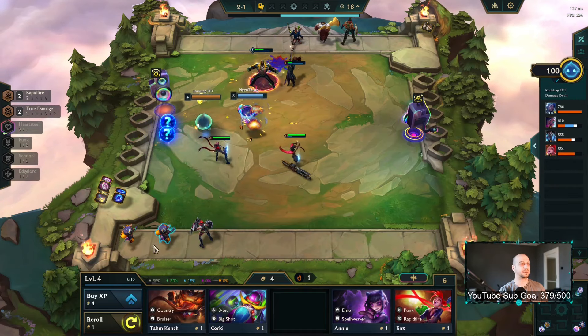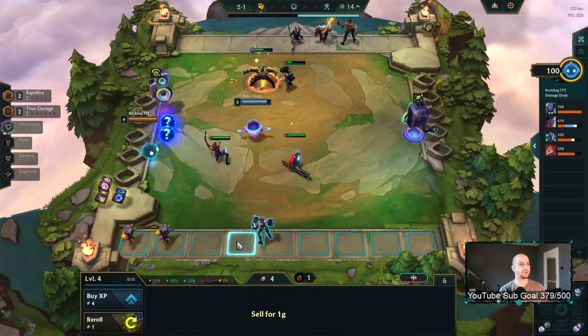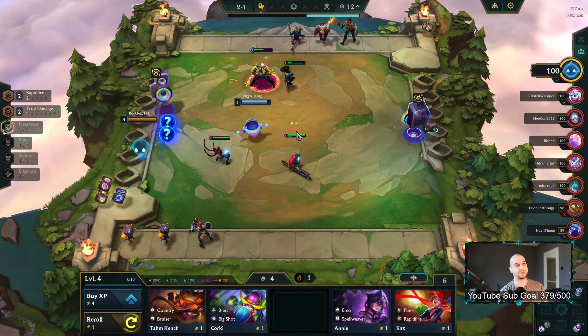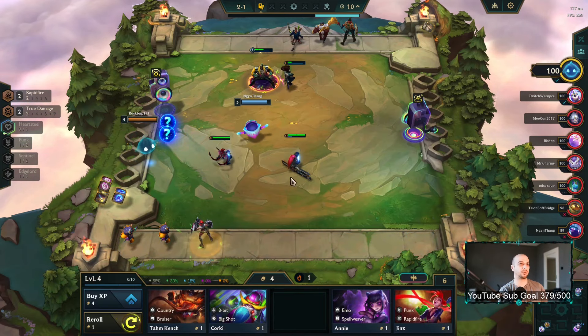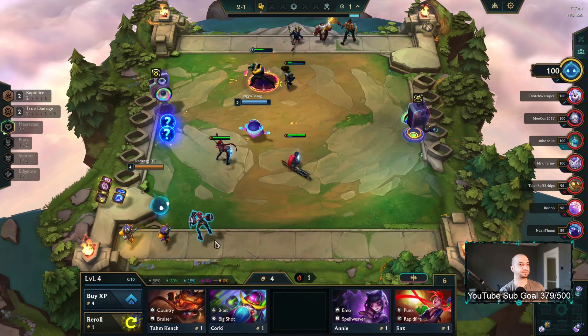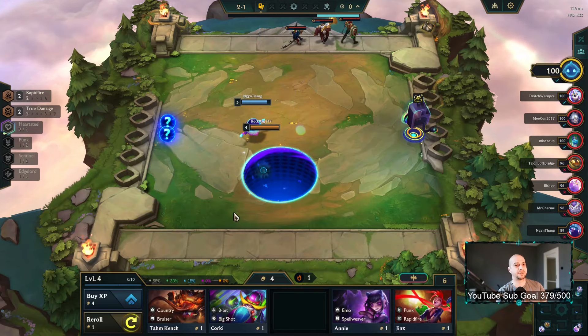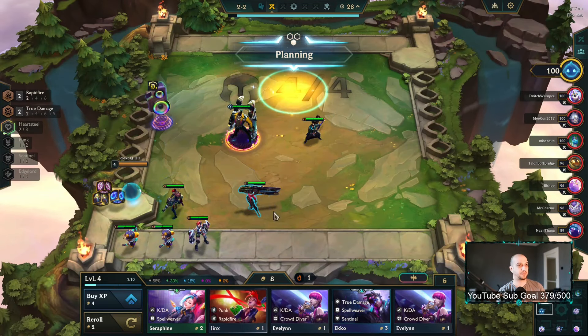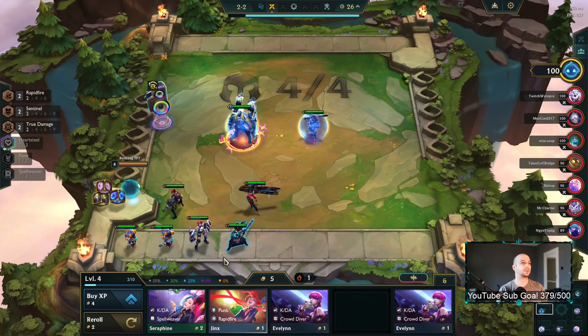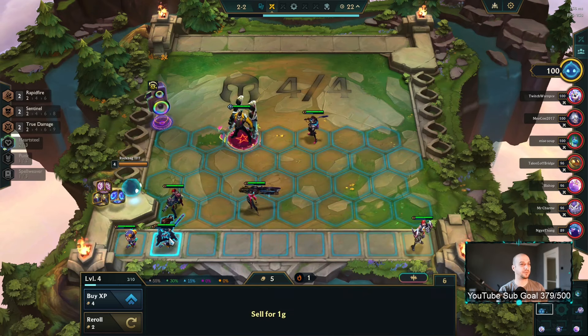I'm gonna use Punk rerolls on level six to have a cheaper reroll for Senna essentially — or even level five, it's not that bad. There's an Echo, okay, that's pretty decent. Keep this girl for now.